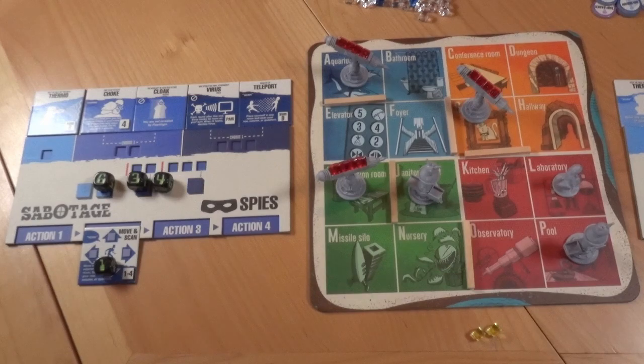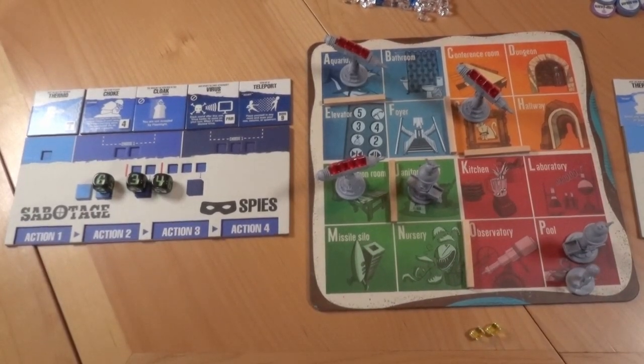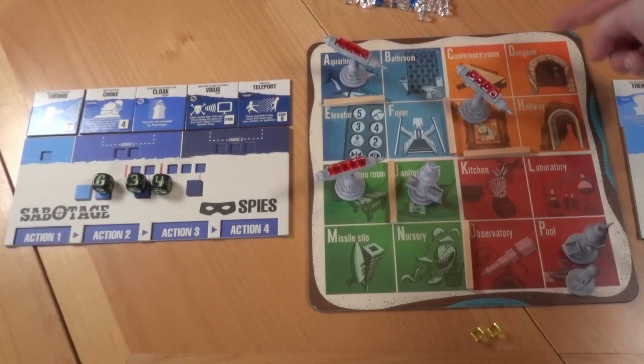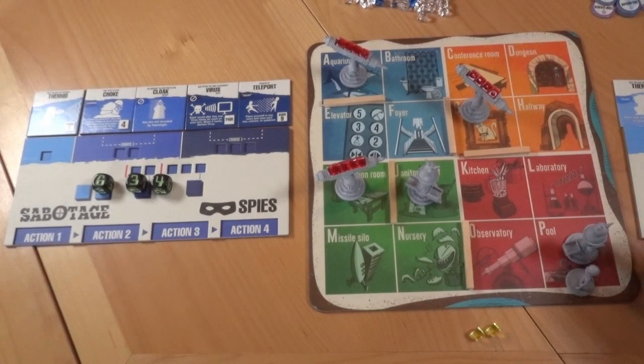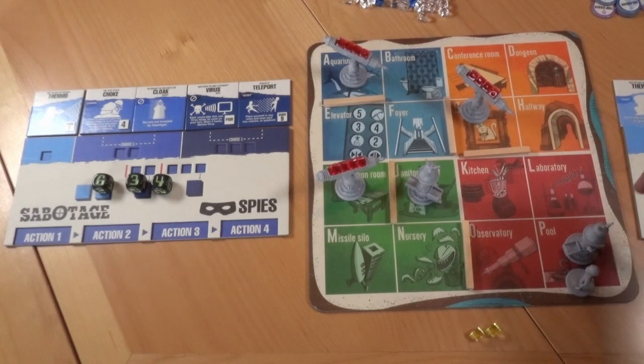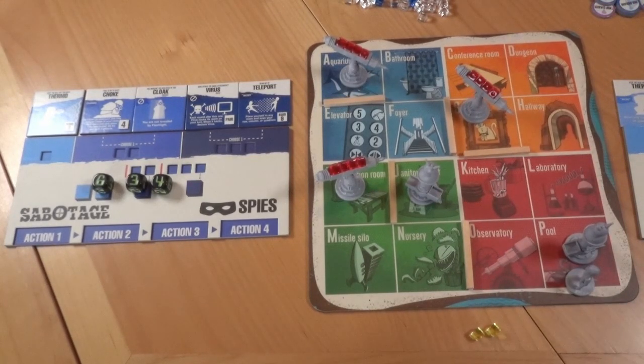After parachuting in, the acrobat uses move and scan. He moves down to room P. Here's how scanning works: first, declare a row, a column, or a colored quadrant. When you use move and scan, you must be in the row, column, or quadrant you're scanning. The acrobat is in room P and says he scans column D. Neither villain is in that column, so the villains say 'No one's there! Better luck next time, spies!' Also, the villains now know the acrobat is somewhere in column D.